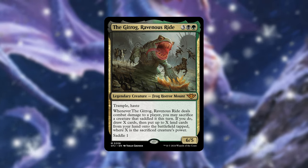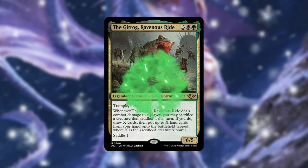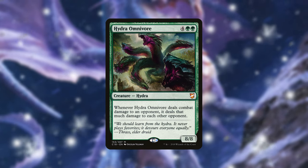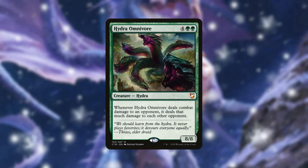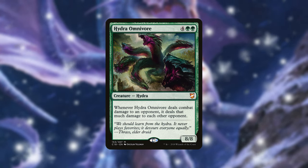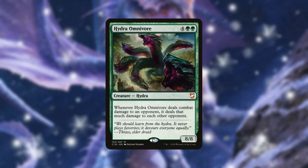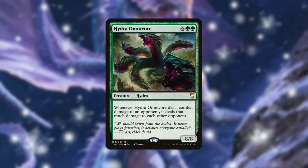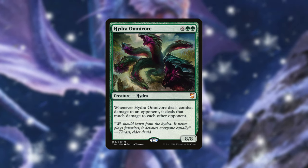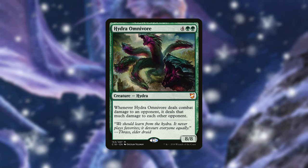We have a sub-theme of +1/+1 counters, so Gitrog could be absolutely ridiculous for drawing cards and putting lands onto the battlefield — plus it gives me another excuse to include a frog friend. Hydra Omnivore is also going to be nuts — whenever it deals combat damage to an opponent, it deals that much damage to each other opponent. With Felix on the battlefield and Hydra dealing 8 damage to one opponent, each other opponent receives 16 damage because that trigger doubles. This creates a funny politics situation where opponents are begging you to swing at them specifically.